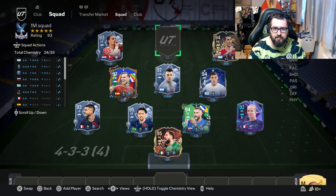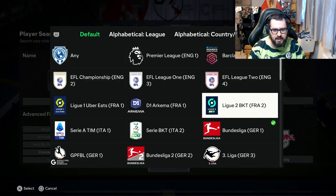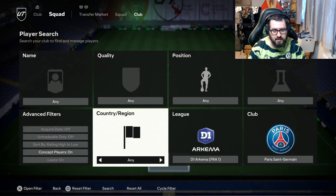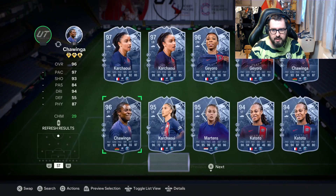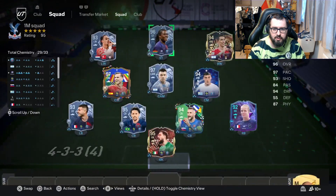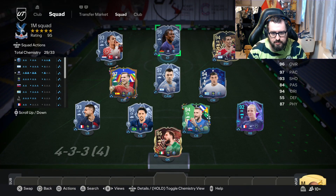At striker you're probably thinking I'm going to go with Mbappe — no, I'm not going with Mbappe. I'm going to go with a Team of the Season card instead, so we've got to put in the filters: women's league, PSG — and then we are going to put in Chawinga into the team at striker. Could have maybe got Mbappe in there, but Mbappe is a boring choice; we've got to go exciting.